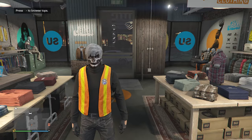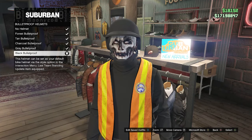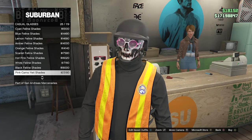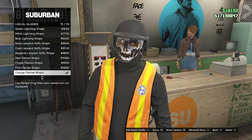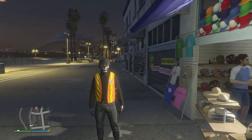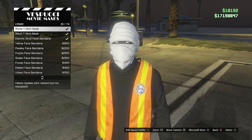Go back to the clothing store for head accessories. Go to the hat section, bulletproof helmets on slot 19, and buy the black bulletproof. Then go to glasses, casual glasses, and scroll to find the orange flames wraps on slot 72. Head to the mask store, go to your mask, crime on slot 9, and look for the black t-shirt mask on slot 56. Buy and equip it — your glasses and helmet will come off.